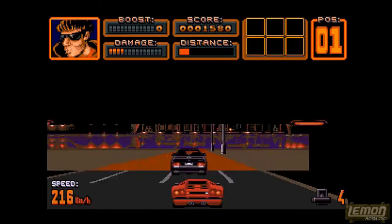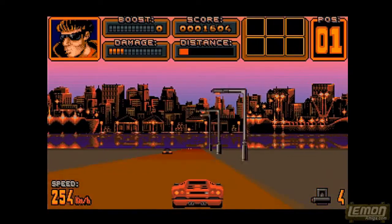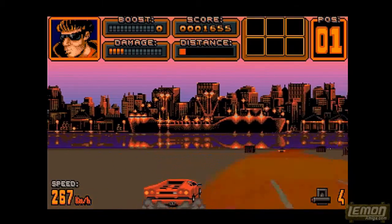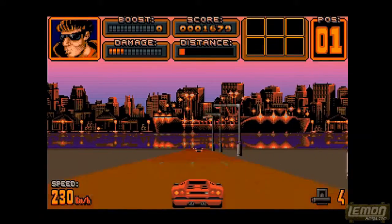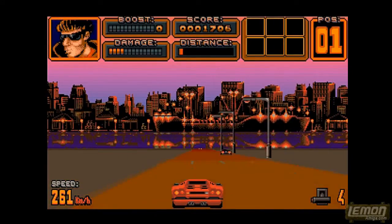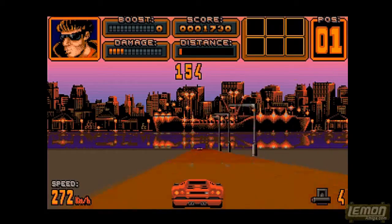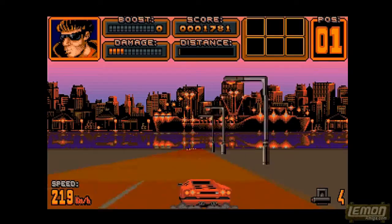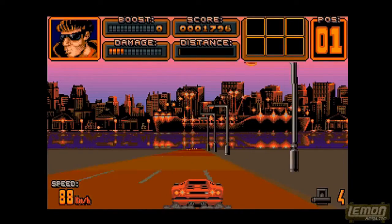Each level and each race will have its own background graphics, side graphics, and some unique things, and we will certainly get to see weather effects later on. In this race on the horizon you can see a nice mirrored water effect as those skyscrapers are mirrored in the background, and a number of nice features in this game really help the presentation.